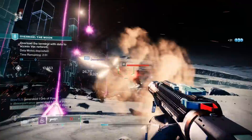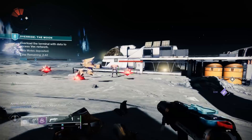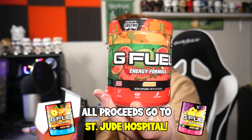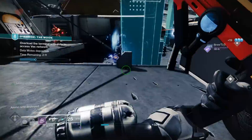Before we jump into it, I don't do sponsor stuff all that often, but whenever we do we like to do it for a good cause. My GFuel code is 30% off on the website right now, which is a boost up from the regular 10%. You can use code NUT on the website and 100% of the proceeds made from my code go straight to St. Jude Children's Hospital. So if you've been wanting to try GFuel for the first time, get a starter kit, or just restock, click the link in the description.